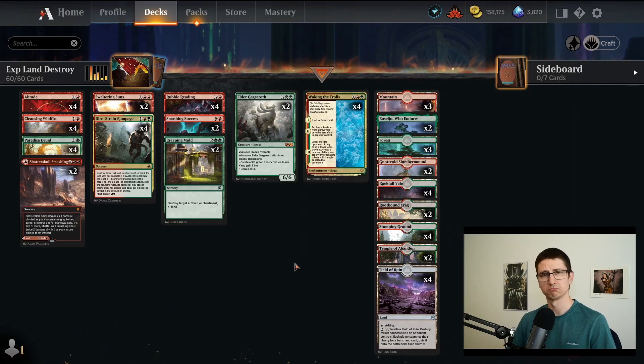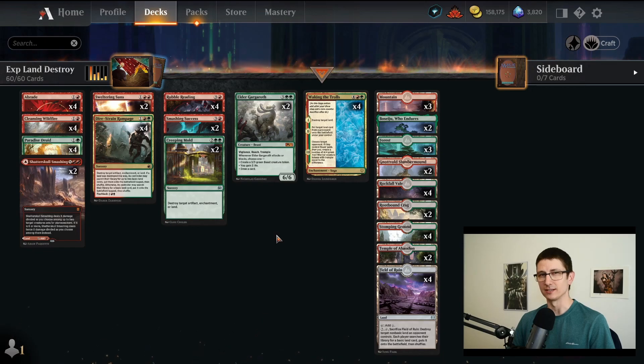Just destroy lands until your opponent scoops, because most of the time you're not going to be able to kill them. You're just hoping that they don't keep going until you finally draw a finisher. That's okay — we're patient. We can wait. So let's get a taste of this land-destroying brew.